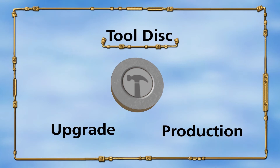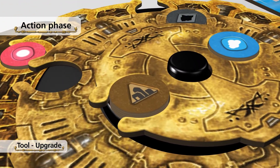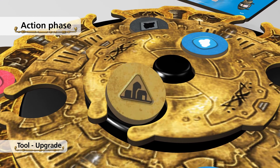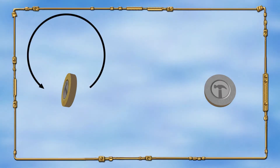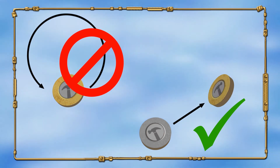The tool disc enables you to use the upgrade or production action. If you decide to use the upgrade action, you can turn a disc in your wheel from its normal side to its upgraded side. You cannot activate the disc you just upgraded in that turn. A tool disc cannot upgrade itself, but may upgrade another tool disc.